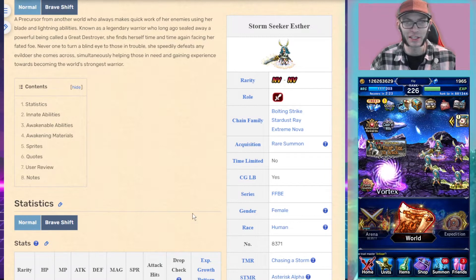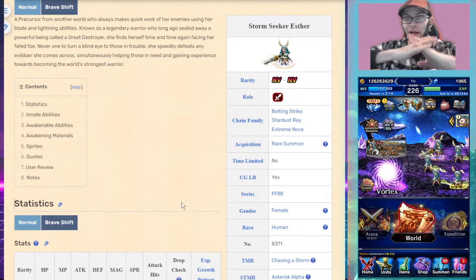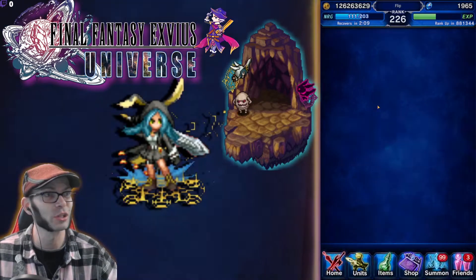She is a Bolting Strike / Stardust Ray / Extreme Nova chaining unit. The Extreme Nova comes from her Limit Burst. If you are just trying to pull her and that's it, do her story event.